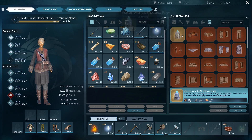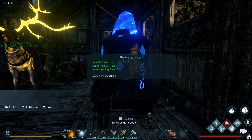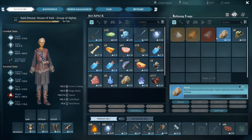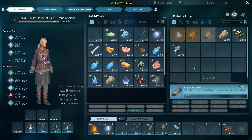To craft the refining forge, you'll want to harvest dark stone, iron ingot, and also some rare gems. Once you've crafted your refining forge, you'll notice it is quite similar to the normal forge, only now you can craft more advanced metal alloys.